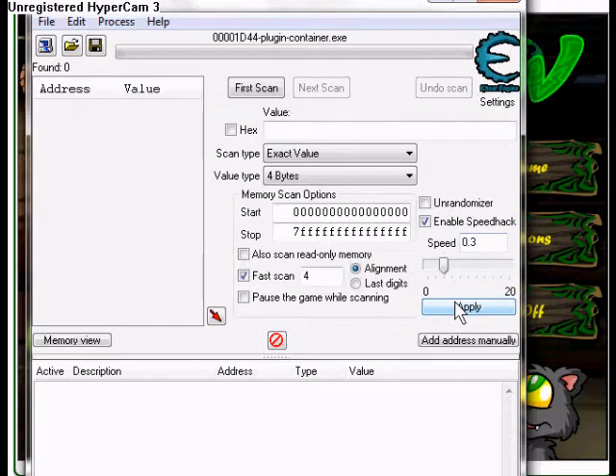I did 0.3 but you can go lower or higher depending on how good you are at this game. I'm not that good to be honest, so I just did 0.3 — that's pretty low for most of you. Some people can go 0.5, so I'm just going to do 0.3.